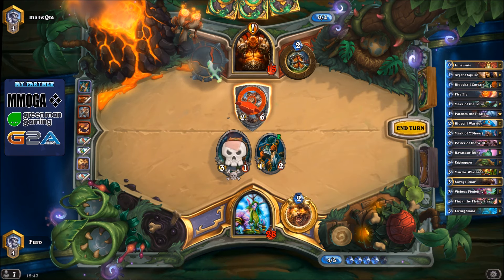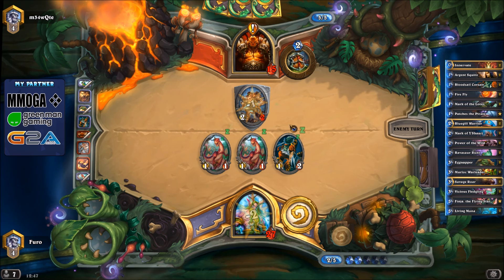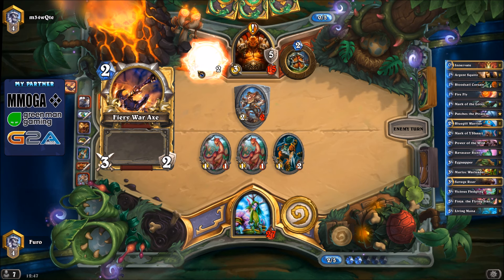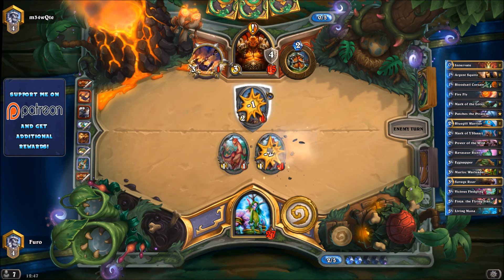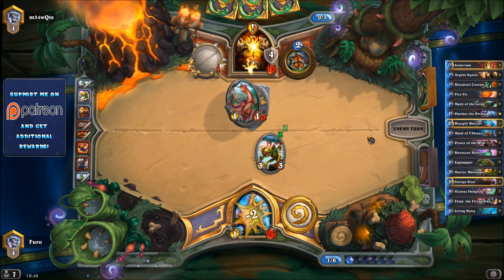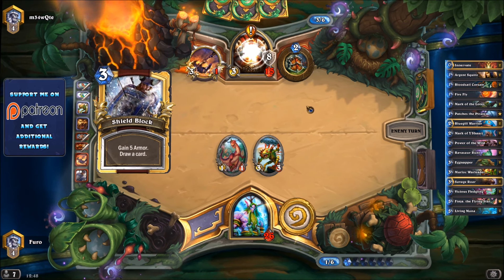Unfortunately there's still the Dirty Rat — a real problem. We push him down to 2 life with the weapon, but he's still at 15 life and we have nothing left in hand. Taunt Warrior is by far the hardest matchup with all the shield blocking. He heals back to 20 life and has another War Axe, killing again. We take down the Raptor and can kill the Dirty Rat next turn, but that leaves a Warleader — also not helpful. Another unit but the game at this point is more or less decided.